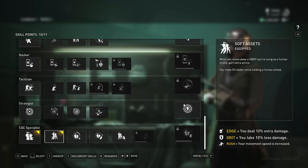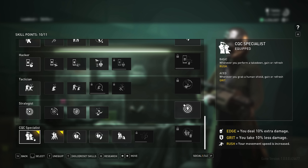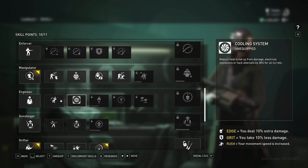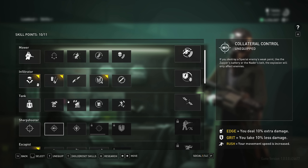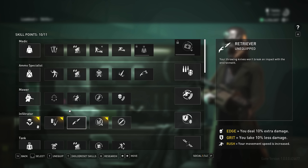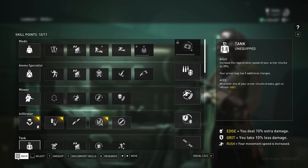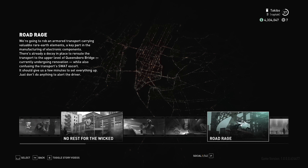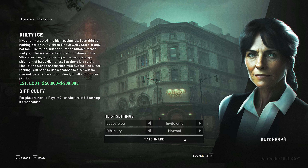I'm also using Grifter tier one and tier four to answer radios quicker — that's incredibly important. For Close Quarters Combat Specialist I use the Soft Assets perk, which allows me to move five percent faster when using a human shield. As you've seen in the gameplay, there's a part of the run where we use a human shield, so this adds a little bit of speed. There are other perks that increase speed that I don't have unlocked yet, but this is pretty much what I'm using.